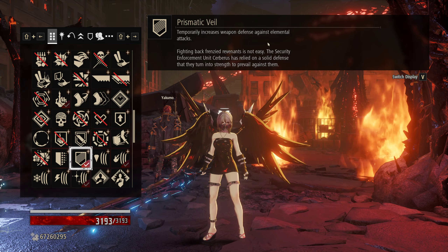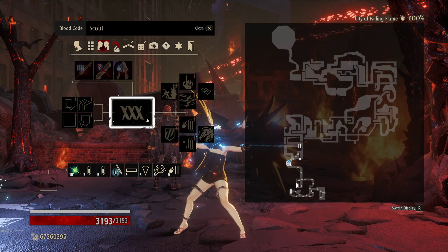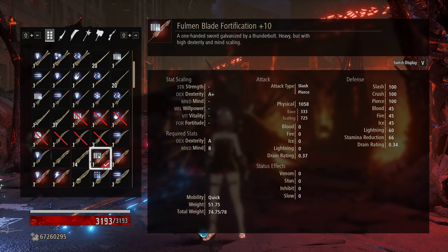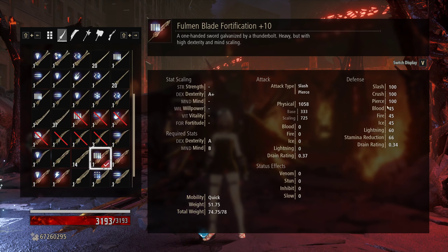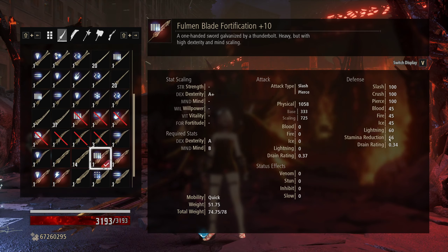Let's go ahead and look at what our weapon stats are. We have 45 in blood defense, 45 in ice defense, 45 in fire defense, and 60 in lightning defense.